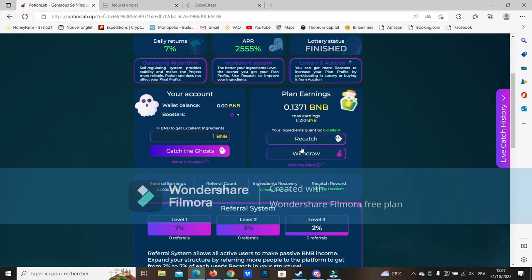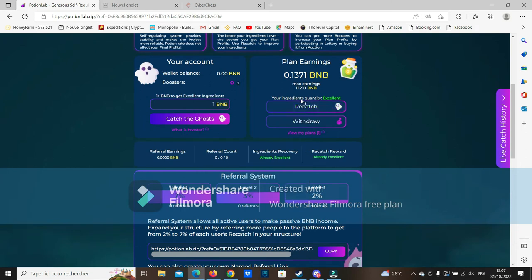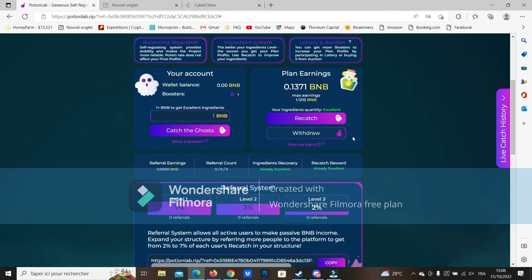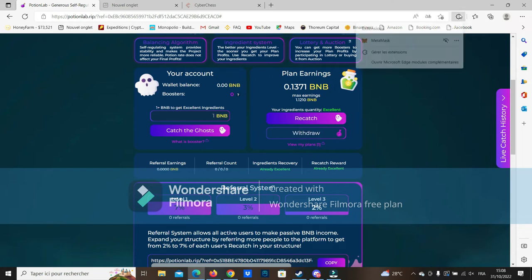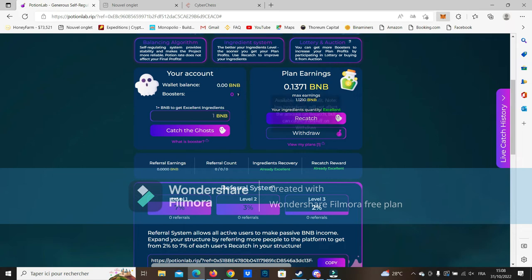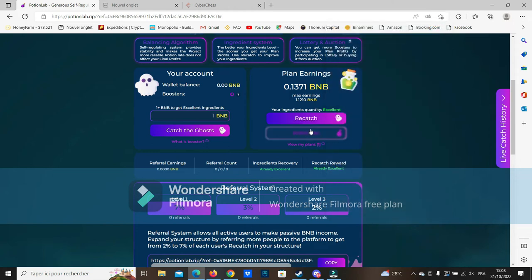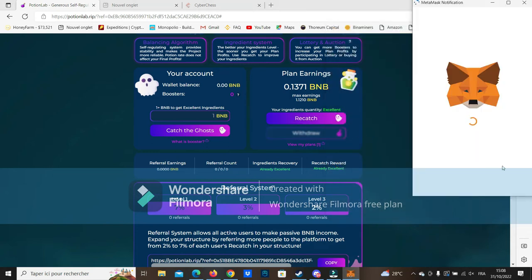I re-compounded the first four days, so my maximum earning at the beginning was 1 BNB, and all my re-compounds were added to my maximum earning. Now I'm going to make a little withdrawal and then go back to my four re-compound days. This account doesn't have much on it so you'll see the balance update clearly.